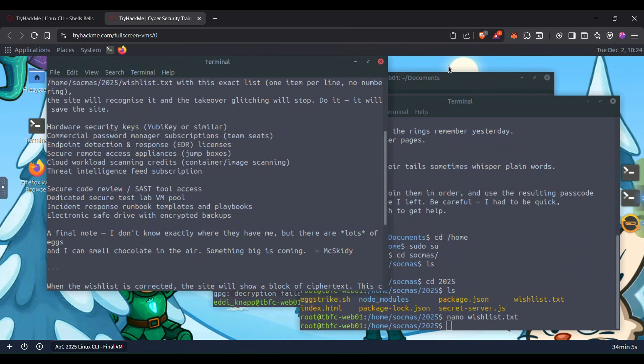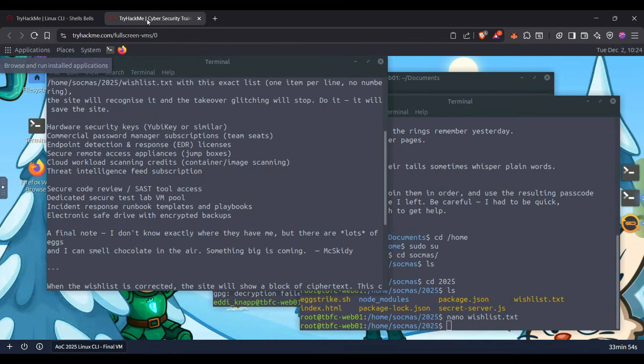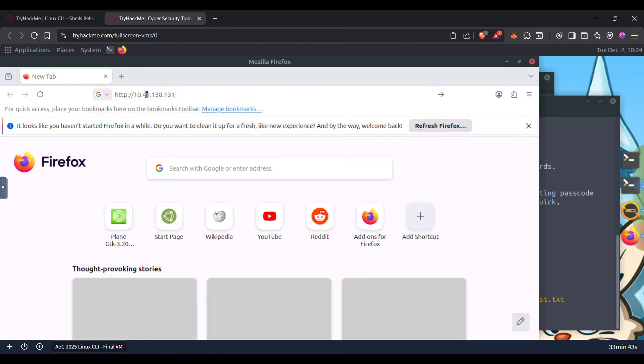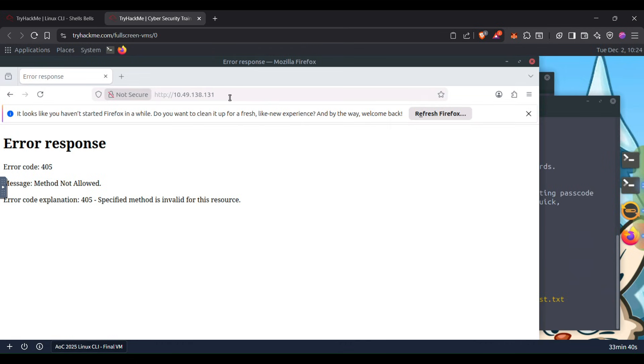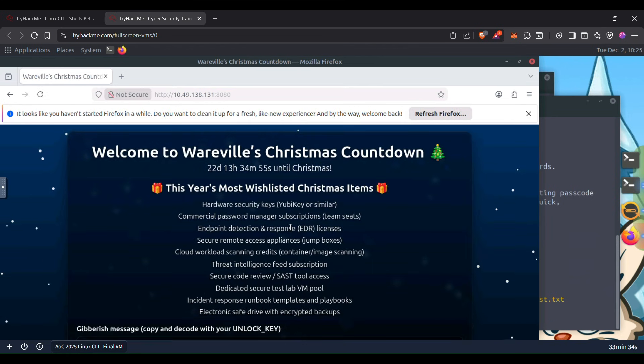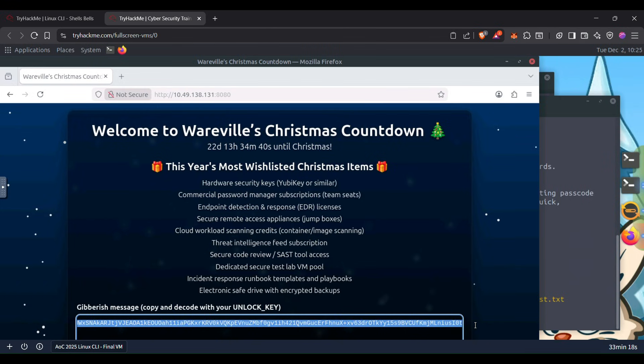Now it says to open the site — open Firefox. The address of the site is an IP address, let's copy it and go to the browser. It's taking time. We got it — let's paste the IP address. Let's try it with a different port. We got it! There is an encrypted/encoded message there.